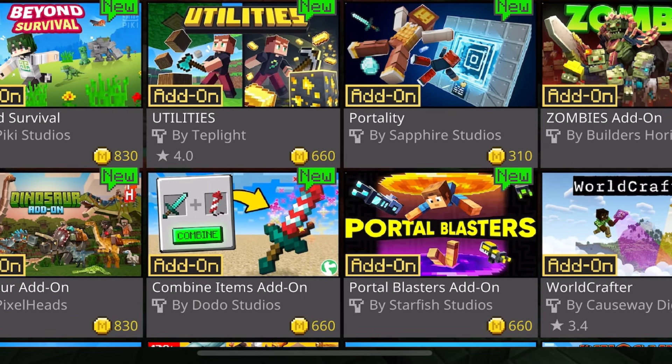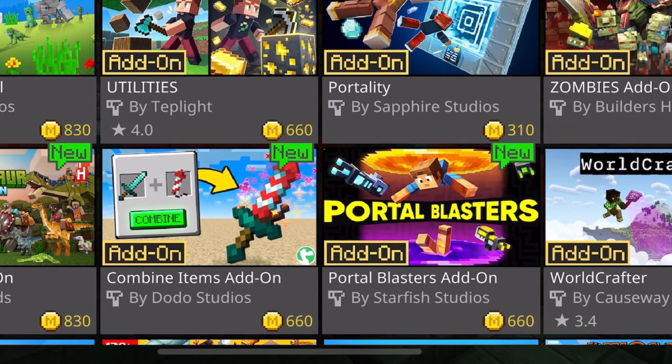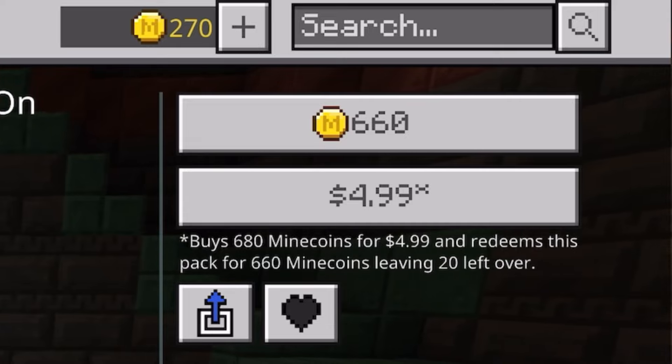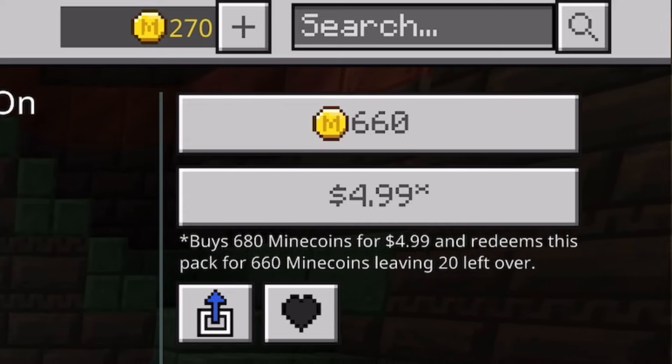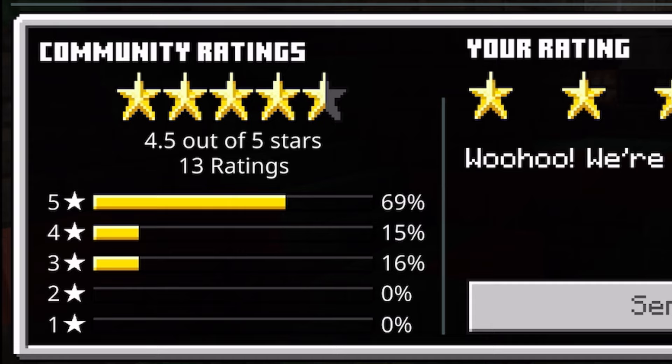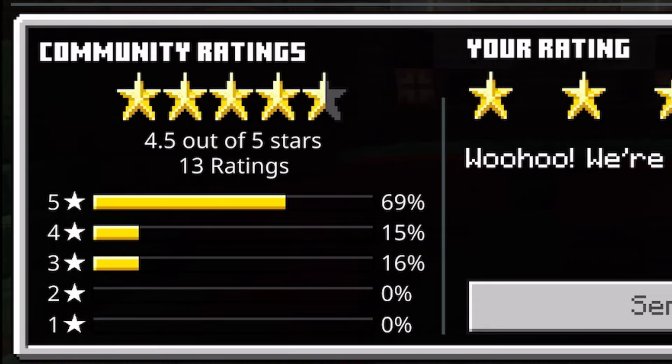Hey, what's up guys, this is Cool Dude and today we are going to be checking out the Portal Blaster add-on made by Starfish Studios. The price for this add-on is 600 Minecoins, but you can also buy it for $4.99. For the community ranking there's 4.5 out of 5 stars, 13 people have rated this add-on, with 69% ranking it five stars, 16% ranking three stars, and 15% ranking four stars.